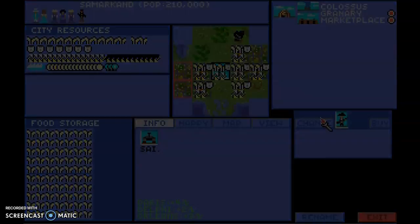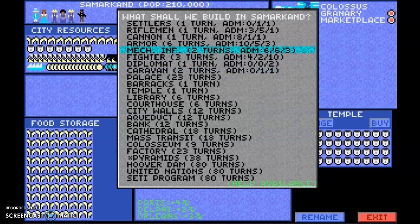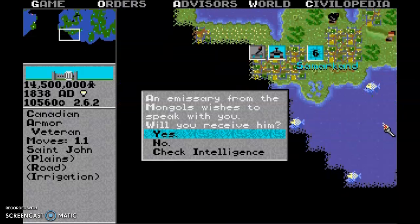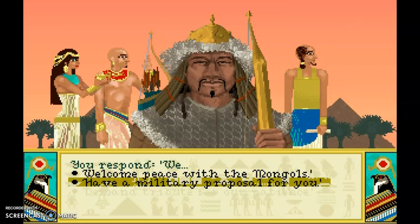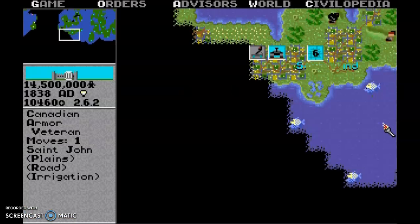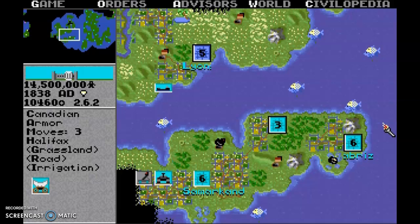I'm going to buy a temple and then switch it to a Mechanized Infantry and buy that. Then I'll see if I can bump into an enemy unit and sue for peace, which will end my war with the Mongols. I gave them a hundred bucks to go to war with the French — they won't. They usually say they will, but they never do when I ask them to do those types of things.